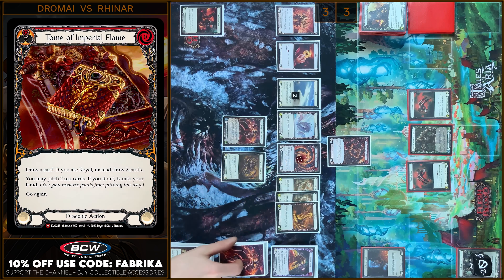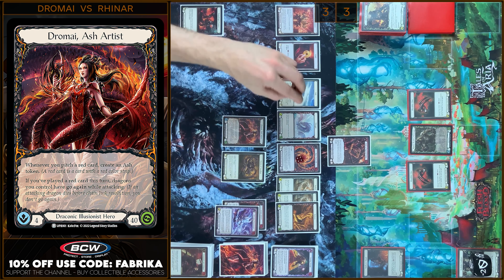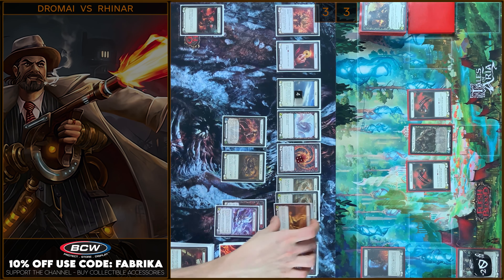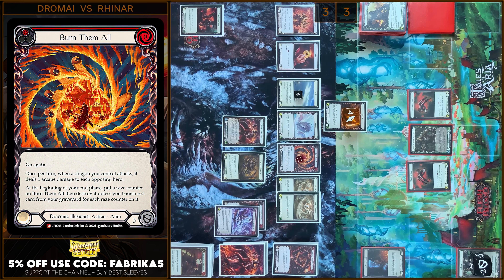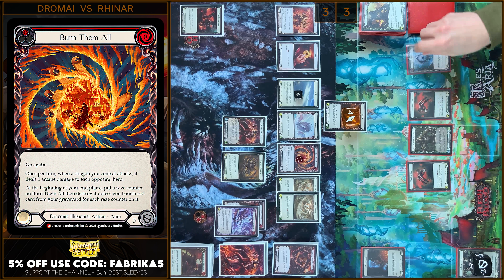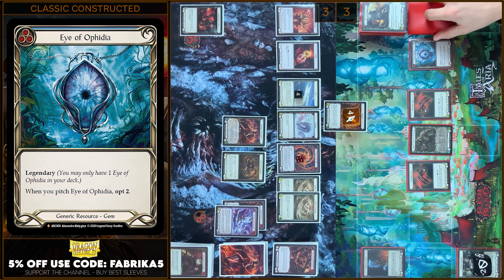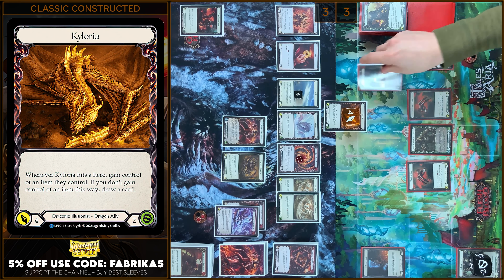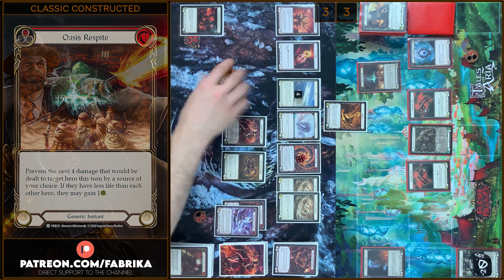I will start with Tome of Imperial Flame — I will draw 2. I will pitch 2 red cards. I will create 2 plus 2 Ash Tokens. Let's close this action. Next it will be Kyloria — 4 damage, go again, no Phantasm. But at first 1 arcane damage from Burn Them All. I have 2 resources — I'm gonna pay 1, prevent 1, Opt 2. Let's stay on the top. No block, no reactions. In my prayer I will play Oasis Respite — I'm gonna prevent 4. Let's close this combat chain.